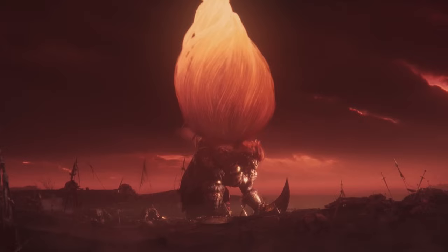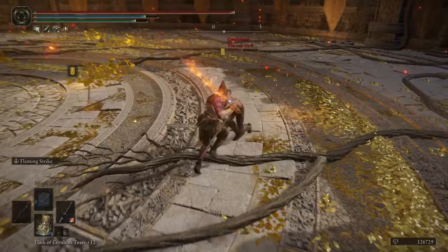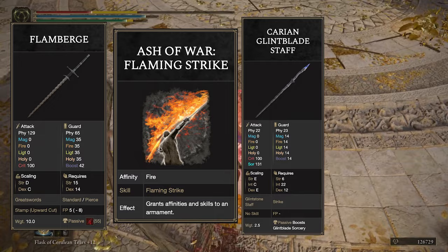Today's pick is Jaren. The rules are simple: I can only use Jaren's equipment, I must complete his questline, and I cannot summon. Based off the wiki, Jaren wields a Flamberge with a Flaming Strike Ashen War, and a Carrion Glintblade Staff, which he uses to cast Magic Glintblade. That's all there is to say, so let's jump right into the run.